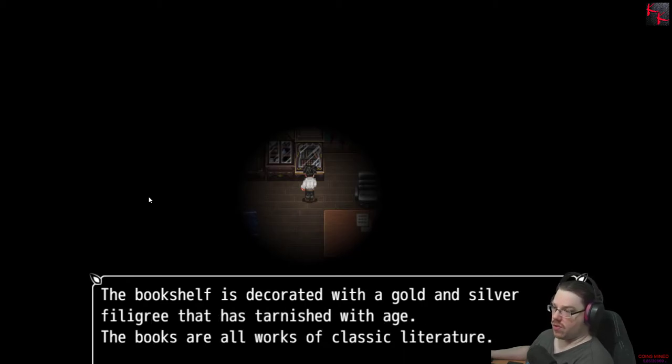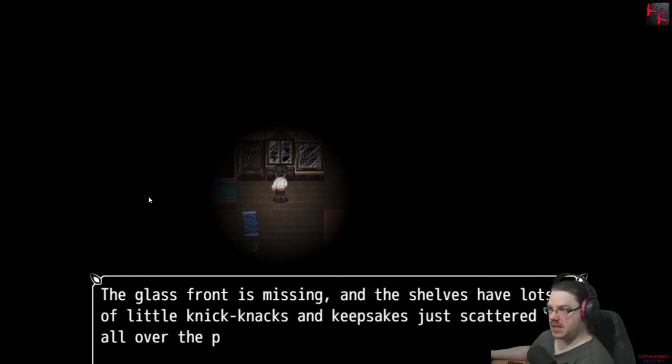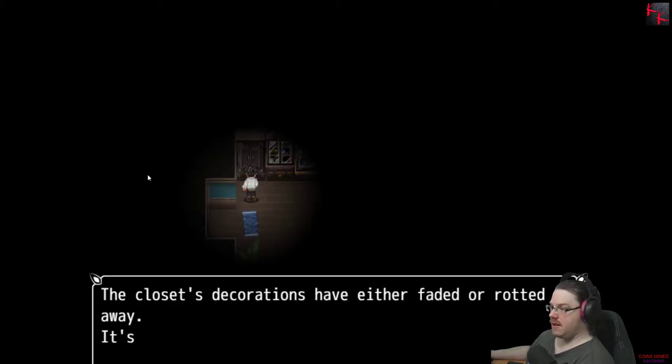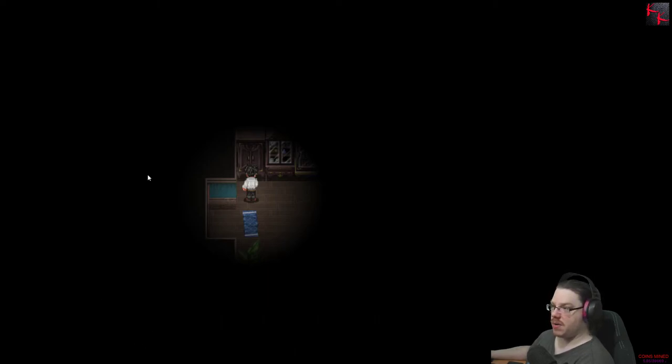The bookshelf is decorated with gold and silver filigree that has tarnished with age. The books are all works of classic literature. The glass front is missing — and the shelves have lots of little knick-knacks and keepsakes scattered all over the place. It looks like something slammed into the shelf and kept running. The closet's decorations have either faded or rotted away — it's just a shell that's about to fall apart.